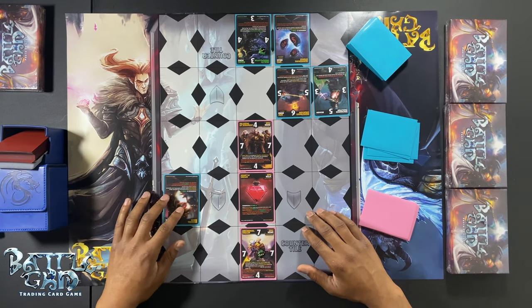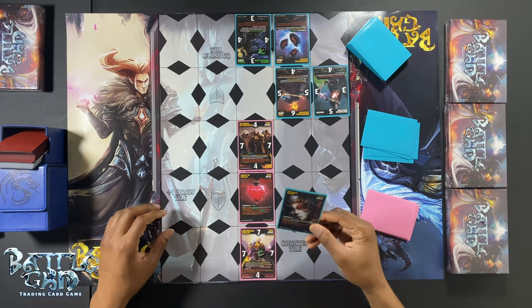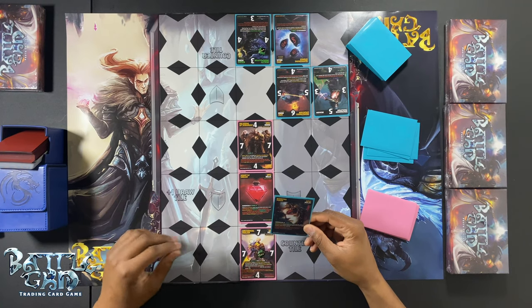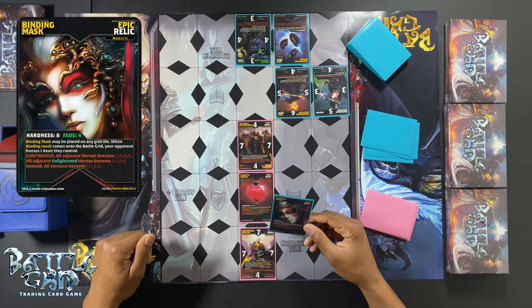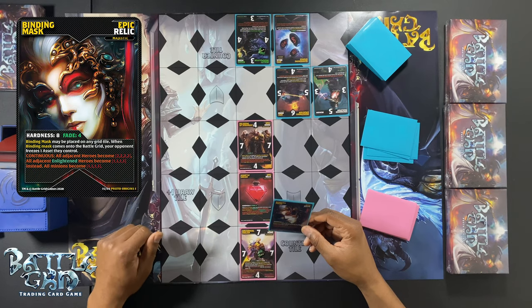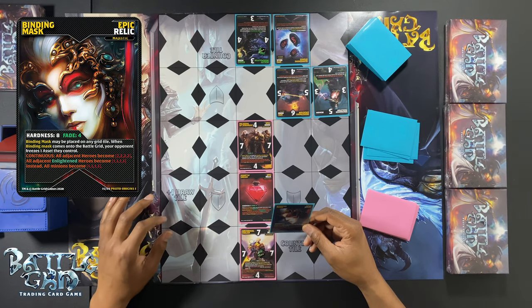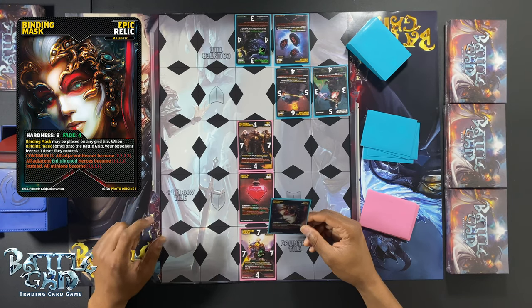Let's dig right into it. Let's read what Binding Mask says. Binding Mask is a tricky card because it has a few clauses, and we're going to dissect it now. Binding Mask may be placed on any grid tile — just how it sounds, Binding Mask can be played from your hand onto any grid tile, whether or not you have an adjacent asset. That's very important.